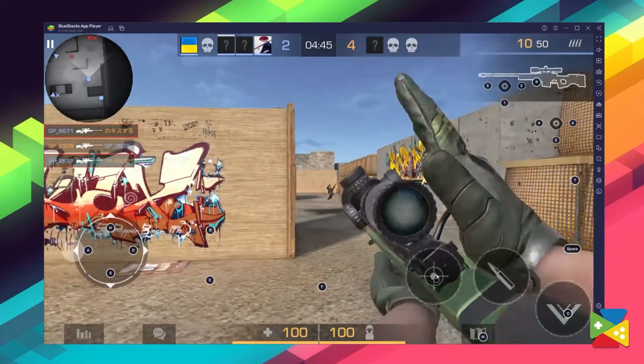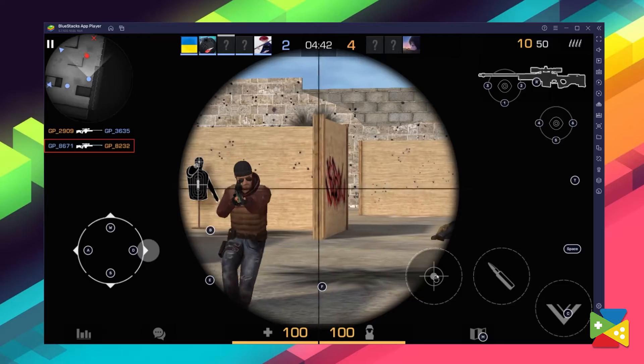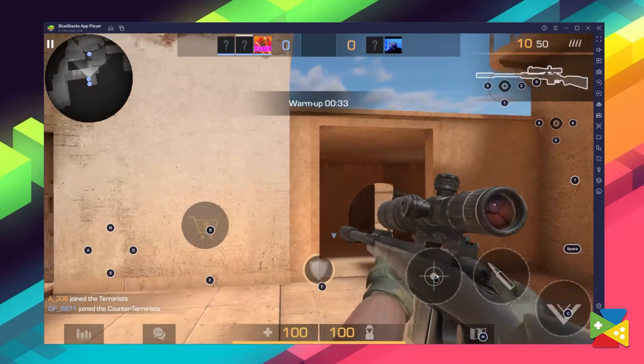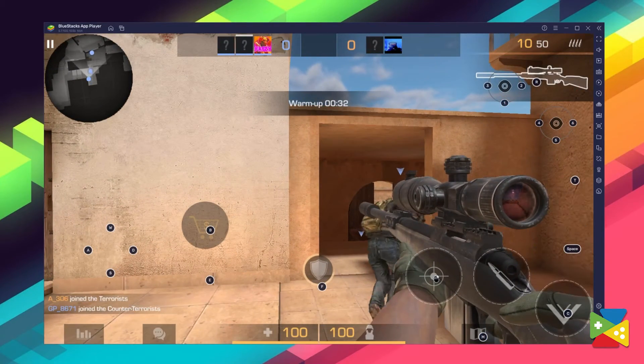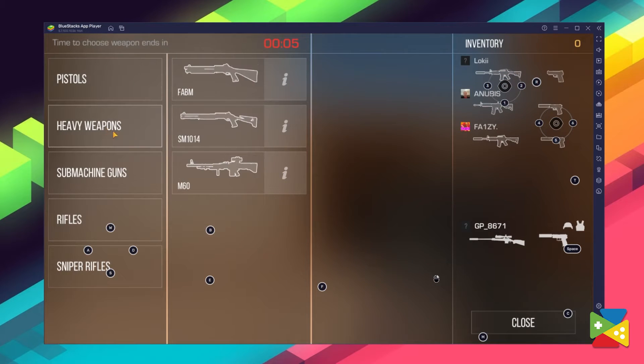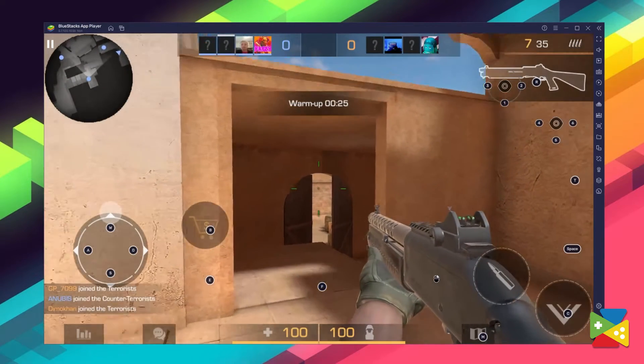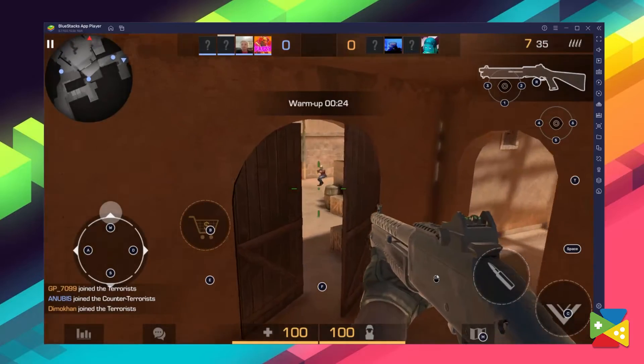Thus, the moment enemies are on the crosshair, you can just press left-click and send them back to spectator mode. But when you're not occupied shooting targets, the shooting mode will be deactivated. For example, opening the buy menu by pressing B by default will trigger the smart controls to change, letting you use your cursor to select your weapon. And just like that, in the span of several seconds, you can buy a different weapon to blast those campers around your base.